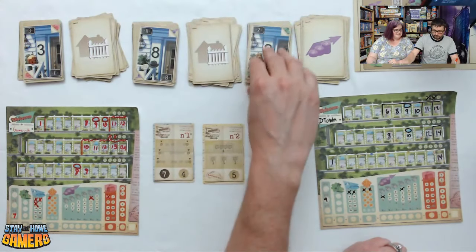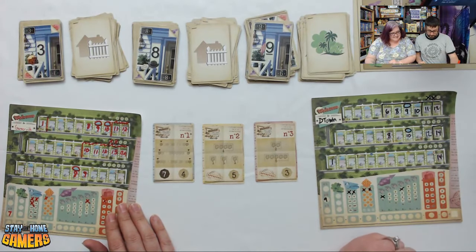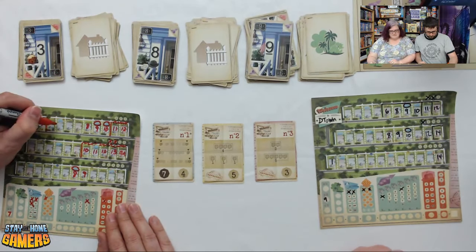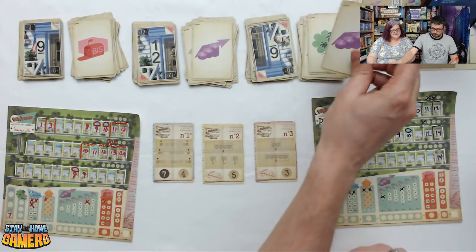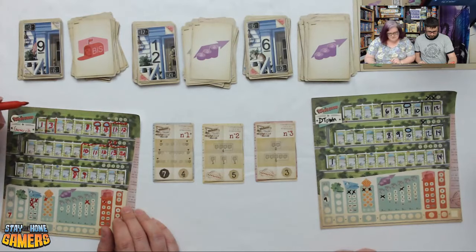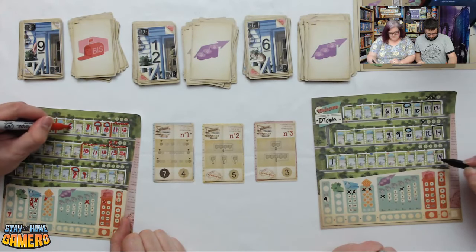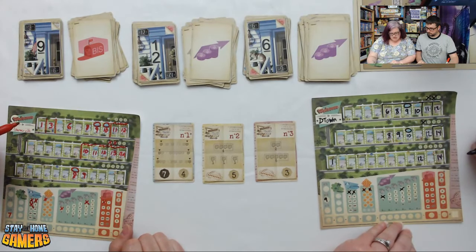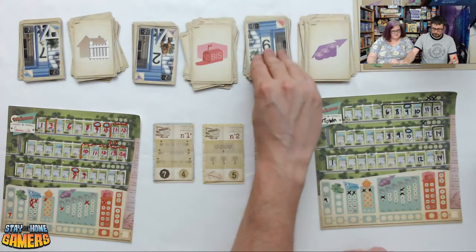Next flip: 3 fence, 8 fence, 9 park. Darcy takes 9 with a park. Brian takes 3 with a fence. Next: 9 BIS, 12 real estate, 6 real estate. Darcy is being selective about numbers now. Brian takes 6 and increases his real estate. Darcy takes 12, marking off another four-real-estate. Next: 7 fence, 2 BIS, 5 BIS. Brian takes 7 fence, placing his fence strategically.